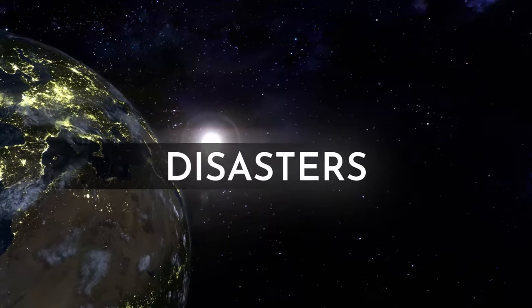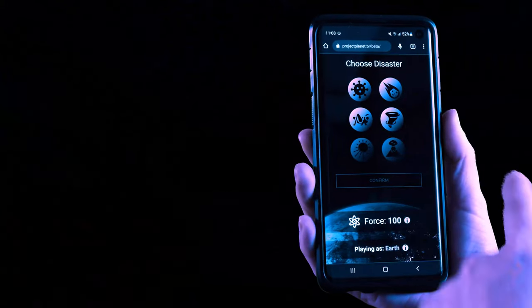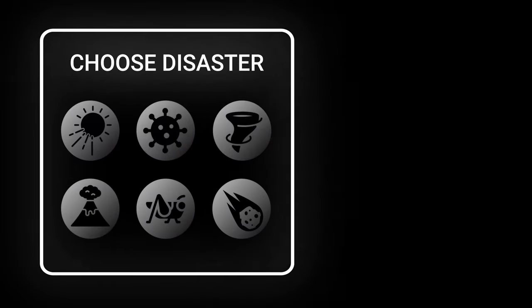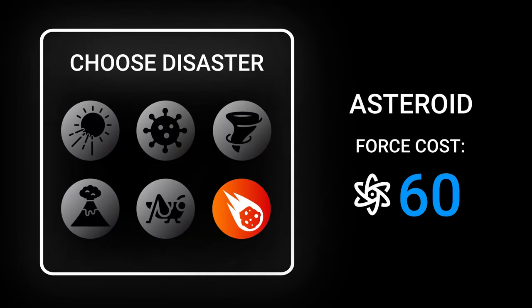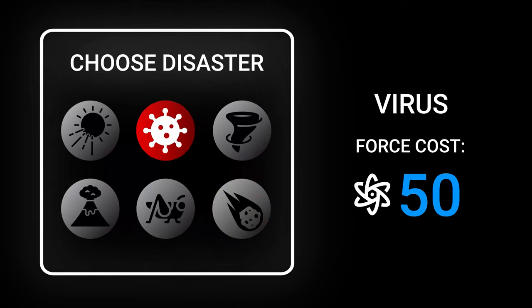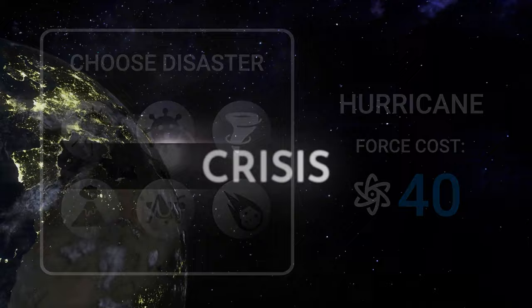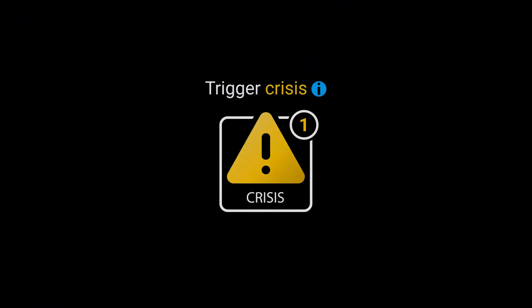It's crucial to choose the appropriate disaster to align with your strategy. Some disasters are more challenging for humanity than others, but less destructive disasters do leave you with more force and therefore more options throughout the game. Another way to spend force is through the powerful crisis.